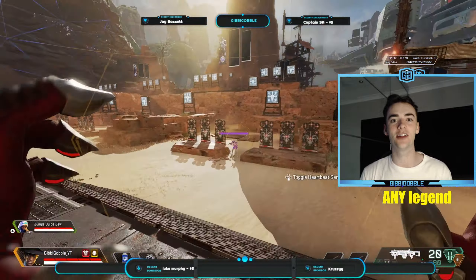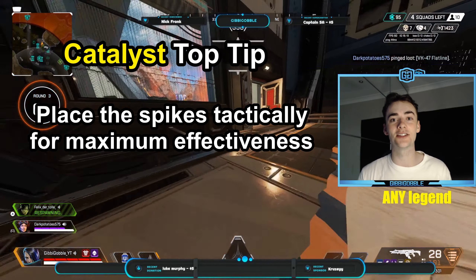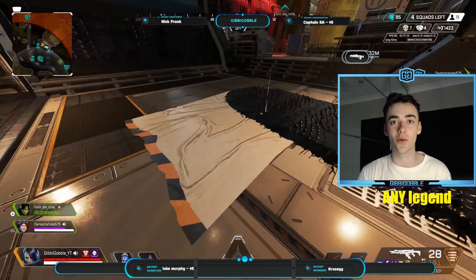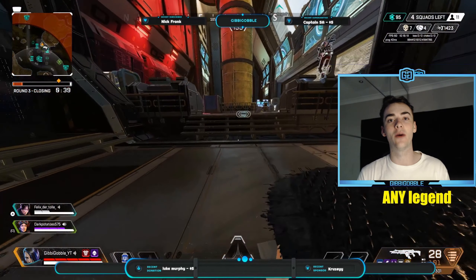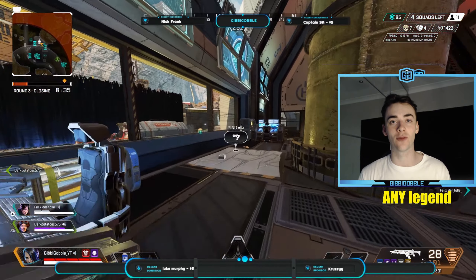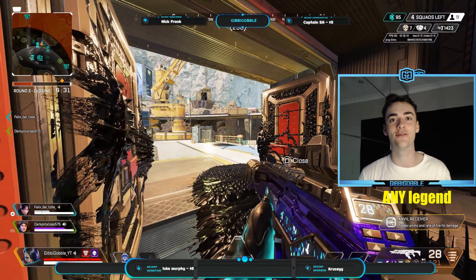On to our 23rd and final legend, Catalyst. My top tip for Catalyst is about the placement of her spike. Catalyst's spikes have a glowing orb in the middle that can be shot at close range to eliminate them. If you position your spikes in a certain way behind a door, the spikes will protrude outside the door, however the orb will remain inside, making it much more difficult to destroy. Alongside her passive ability which allows you to reinforce doors, you can make building fights much more advantageous for you and a pain for your enemy.